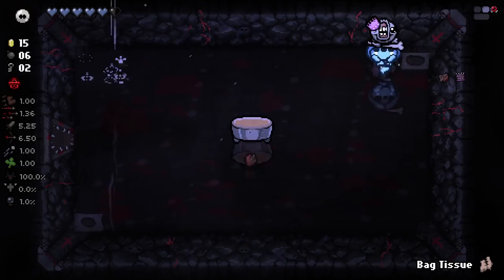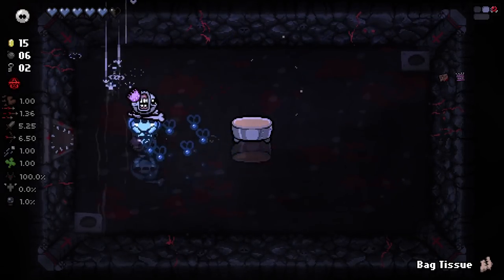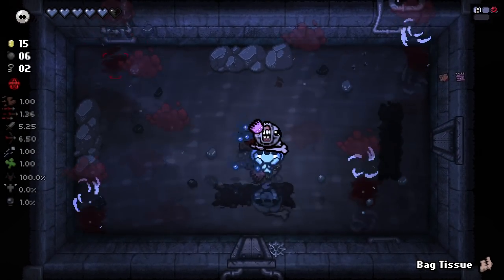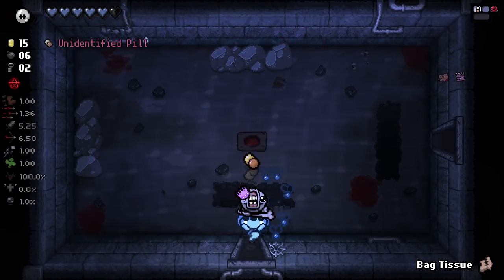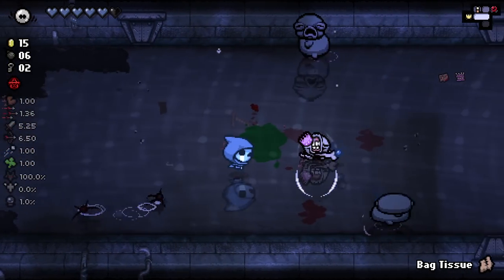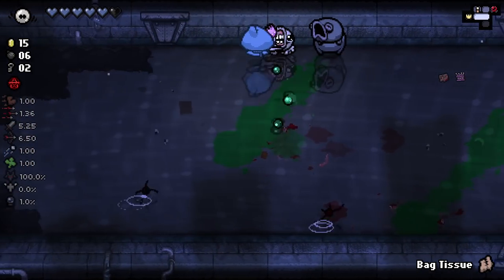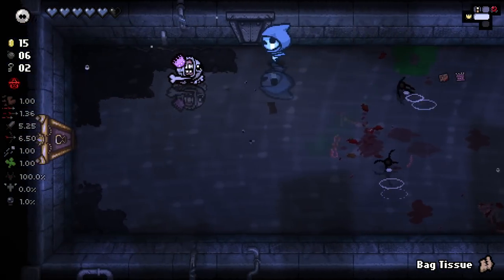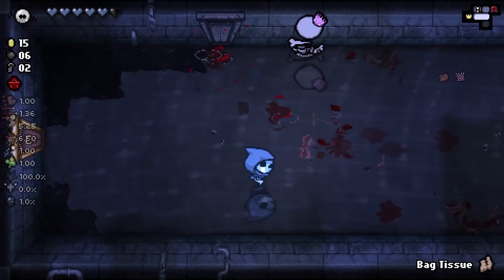We don't have a trinket right now. Grab that yum hat. Diplopia is just one of those items that I feel like I always want to take, because it has so many unique use cases where we can make an item significantly better by having two of them. It's just fun. I'm hoping this leads to some good stuff.